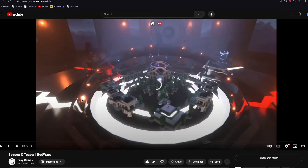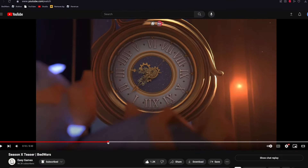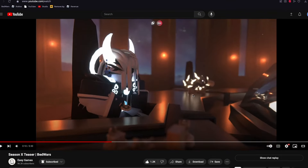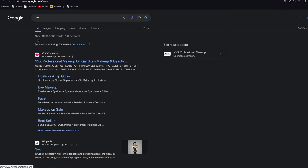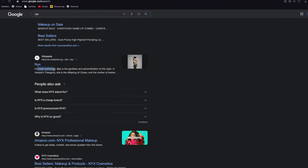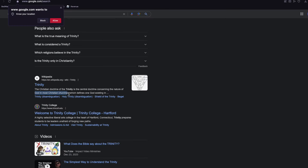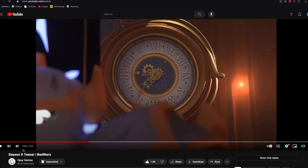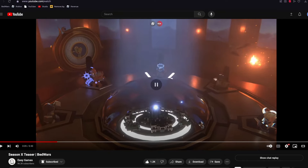If you didn't notice, every single kit on this table is either a level 50 kit or has something to do with a god. Nyx — Greek mythology. Aries — Greek mythology. A god in most Christian churches. I'm guessing this season is going to be the Season of Gods. And we still do not know what this one kit is.